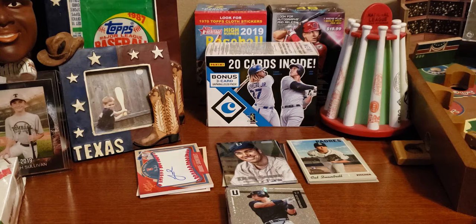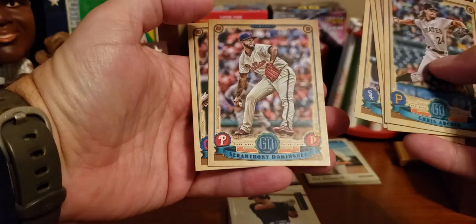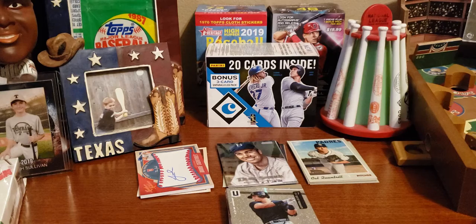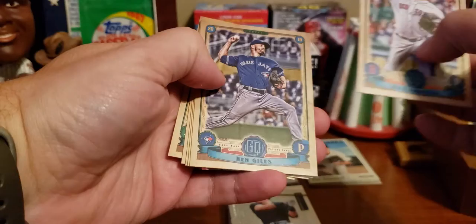I've seen a few Hall of Famers in these Gypsy Queen packs, and they do have a special insert pack with green parallels. Let's see — Chris Archer, Eduardo Escobar, Trevor Bauer, Matt Davidson, and Carlos Santana. No hits yet. Rick Porcello, Ken Giles, Paul DeYoung, Yan Gomes, Jose Peraza, and Mike Fiers — favorite of the Houston Astros right now. I have not seen a hit yet.